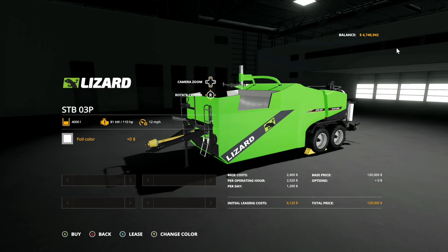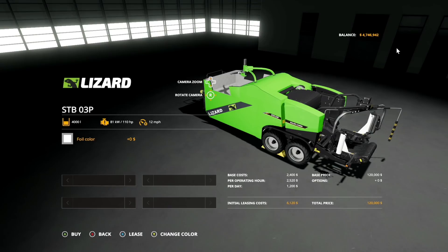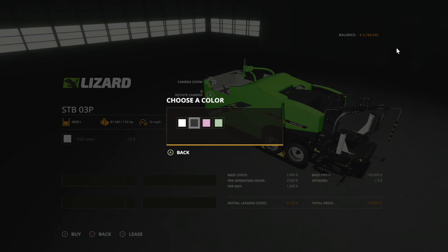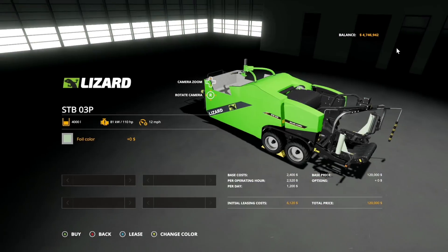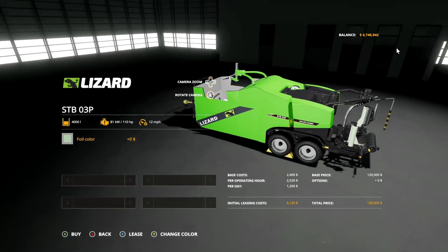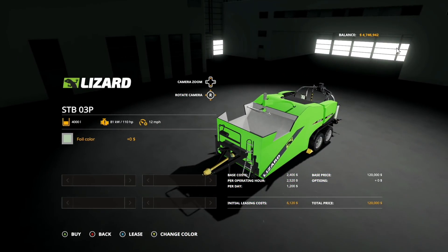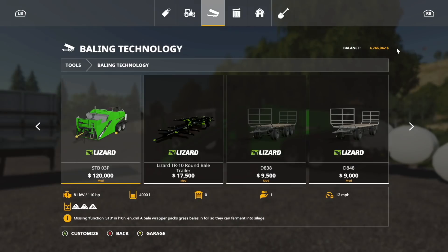With this mod we have not one but two pieces of equipment. The first piece is the actual hopper and baler itself — the Lizard STBO3P — 4,000 liters, 110 horsepower required, 12 miles per hour. You can change the foil color: white, black, pink, green. But that's not the only thing that comes with this.